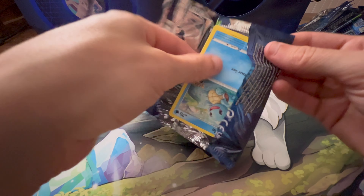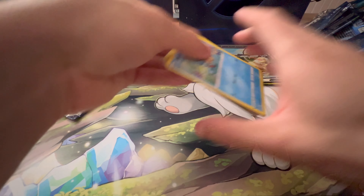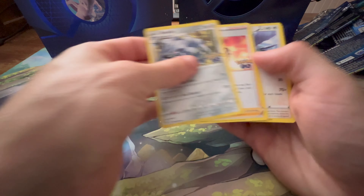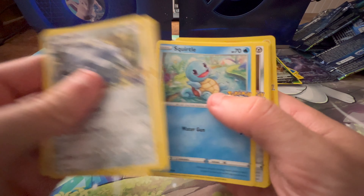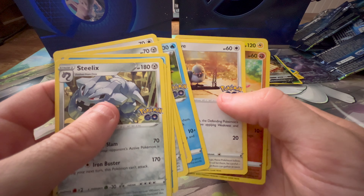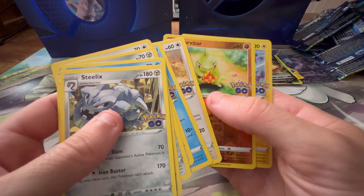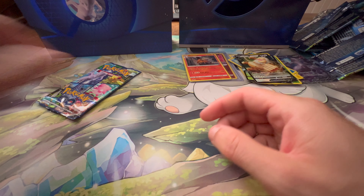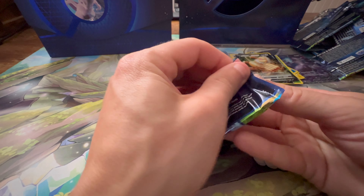This pack feels very weird, almost like it was open — I don't think it was, but that's kind of how it feels. We'll get the V-Star marker. Going through this quickly, we might have a hit — I can't quite tell. Nope. And Zapdos. I'm going to have to thumb through all of these once again to make sure I didn't pull any Dittos.